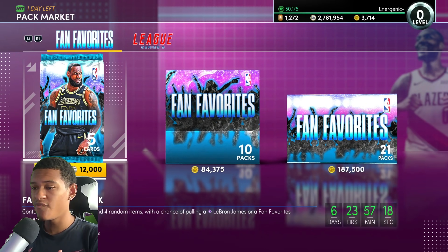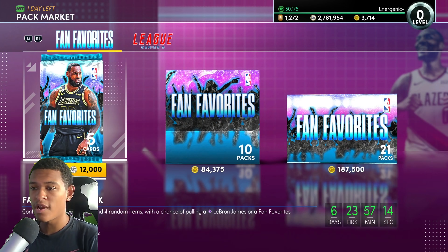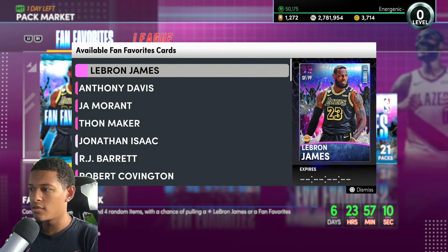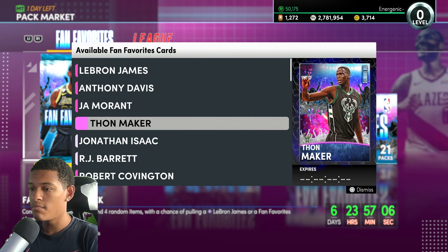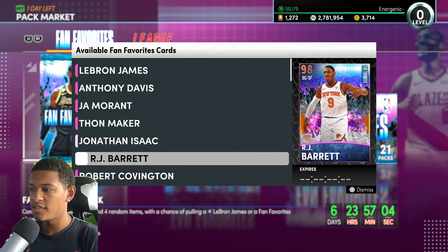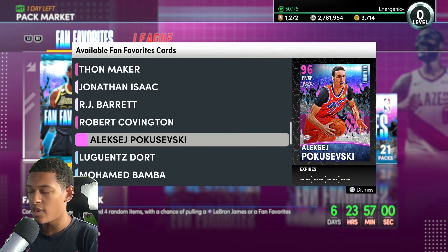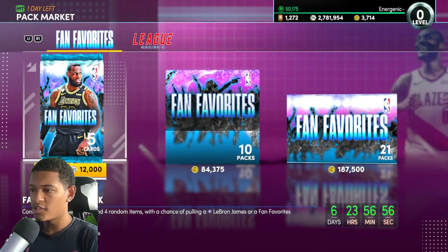I'm about to give you the best night filters for the new Fan Favorites pack that just came out. The servers are crashed right now, they're not even working properly, but I'm able to get in and show you what we got. We got Dark Matter LeBron, Dark Matter AD, John Morant, Thon Maker, Opal Jonathan Isaac, RJ Barrett, Pink Diamond Robert Covington, and some others. We've got some diamonds in here too.